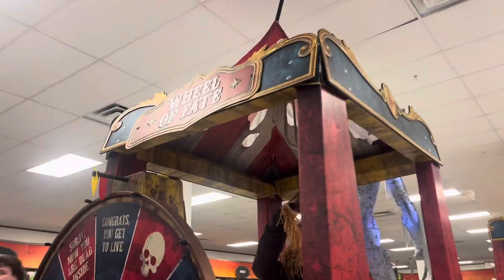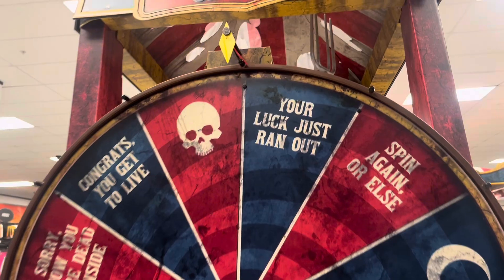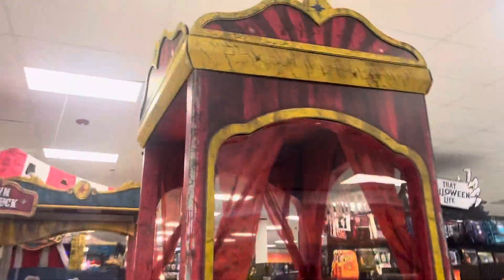And then over here we have the Wheel of Fate. Your luck just ran out — that's not good. Over here we have not Towering Tallulah, but they have her spot. And then we have the Fortune Teller booth right here.